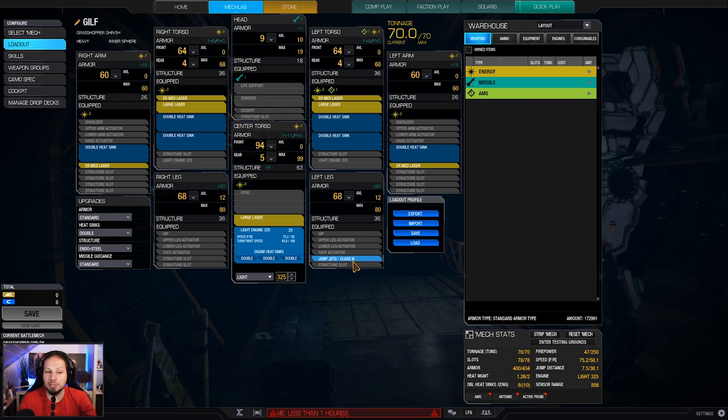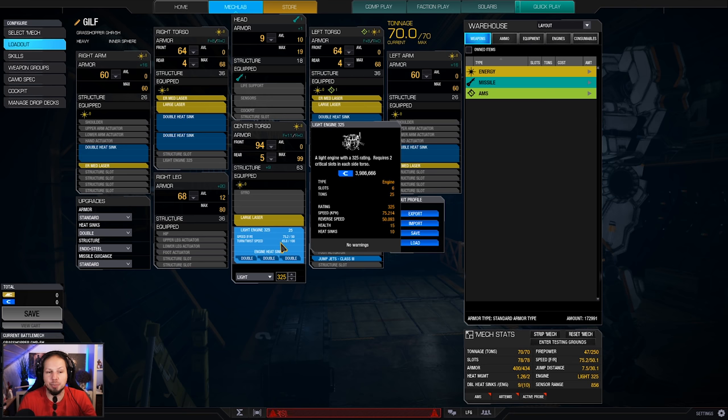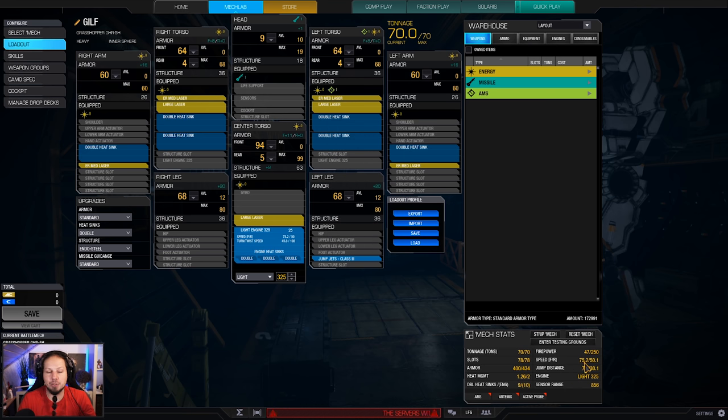On top of that we have one jump jet for mobility. We are running quite a sizable engine - the 325 brings us to 75 kph, which is good for maneuverability. The rest is just heat sinks so that we can keep the mech cold.